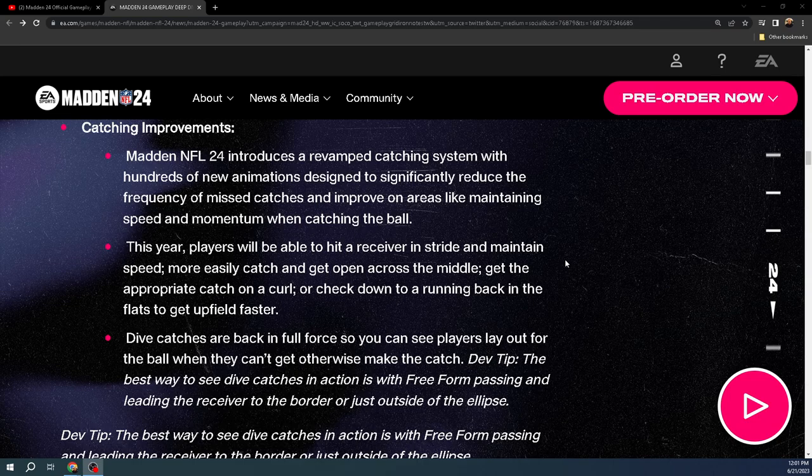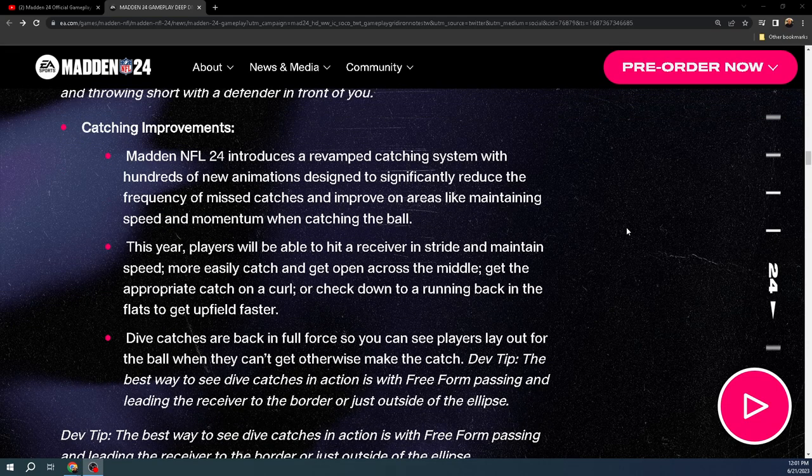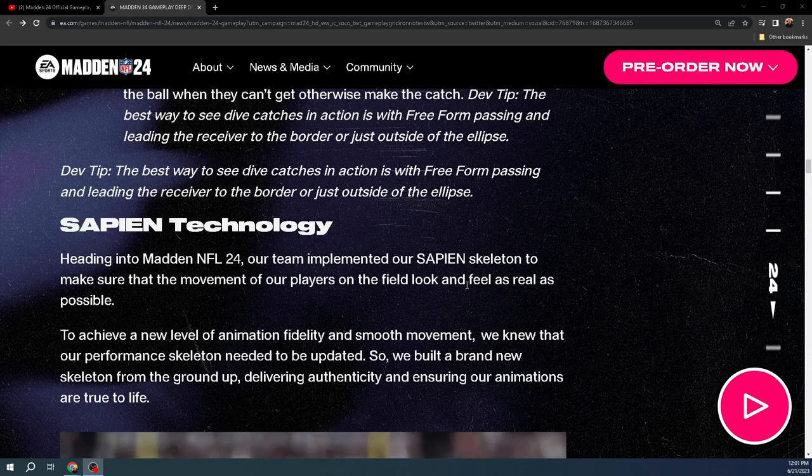RAC catches are really good — because in Madden 23, if you went for a RAC catch and they had a KO, you literally were screwed. You would have to ag the catch and turn your receiver around to avoid the KO, doing a 360 on the catching animation. In Madden 24, if the receiver beats the defender and you RAC catch, it's not going to slow him down and he's not going to get KO'd — he catches it in stride. Really nice. Players will be able to hit a receiver in stride, maintain speed, and more easily catch and get open across the middle. The free form does lead to a lot of dives too.